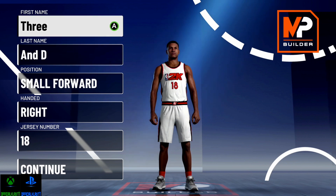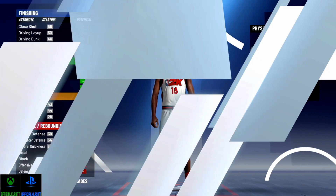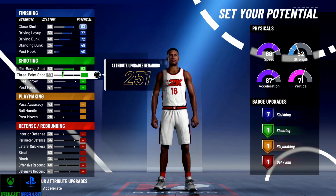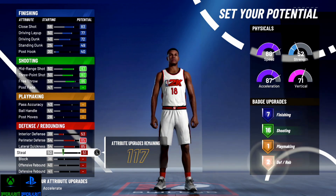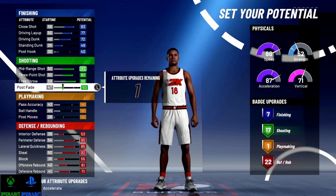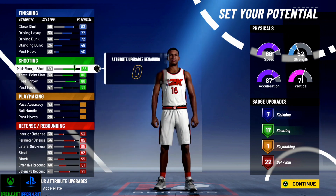You just saw build number one — the small forward. Now we're going to make the same type of build at point guard and see the difference. Remember the badge count? Point guards get more badges, and this year we can go 6'8" on point guards so it's pretty much going to be the same thing. We had 7 on finishing and 16 on shooting last time. Now with the same maxed defense, we're at 22 defense with 6 left over — put the rest on shooting and you get 7, 17, 1, and 22.